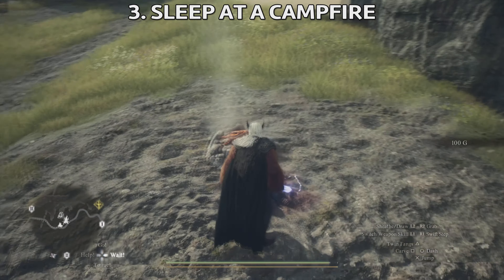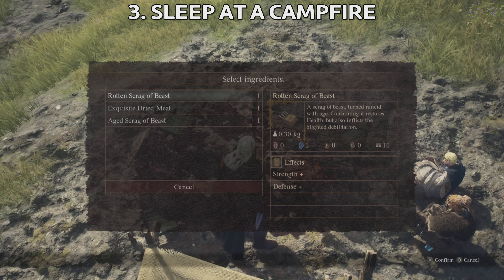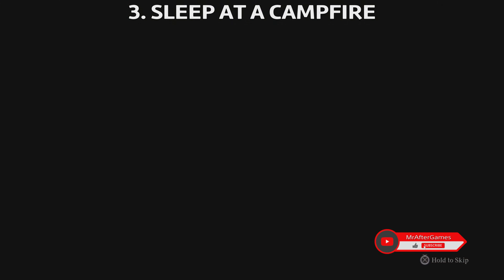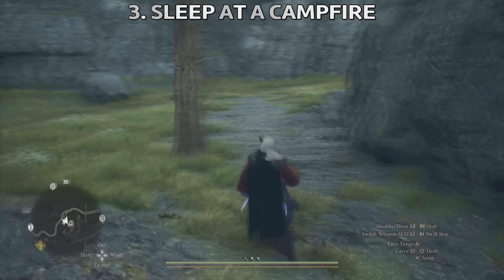The third tip is you can sleep at a campfire. Your tent can be reused as many times as possible until some beasts destroy it, so don't carry too many tents — two sleeping tents should be enough. You can cook as well, and then sleep, and your health will be fully restored.